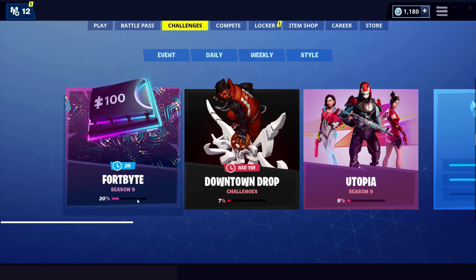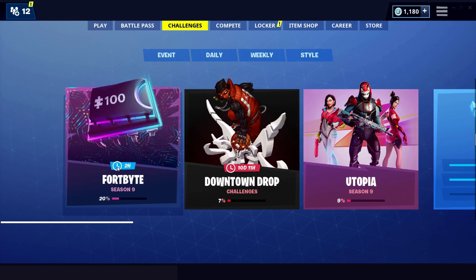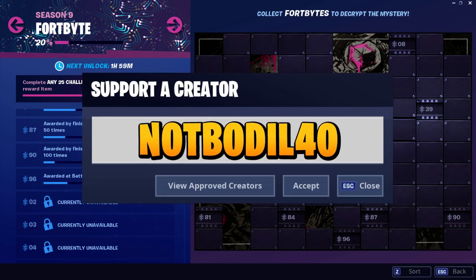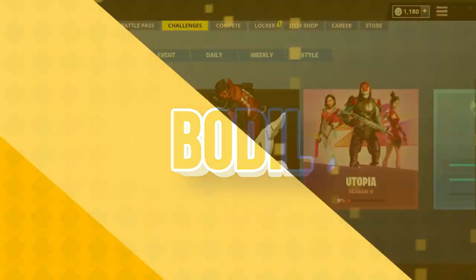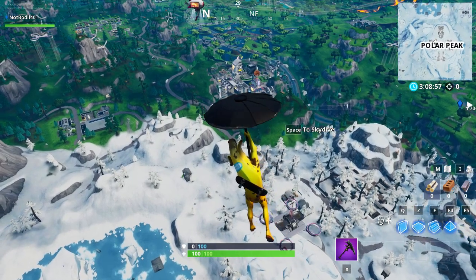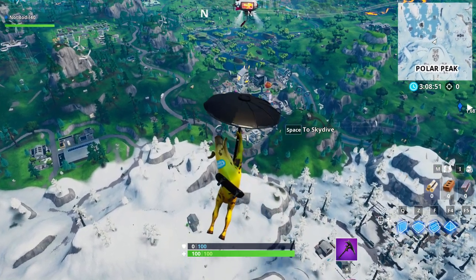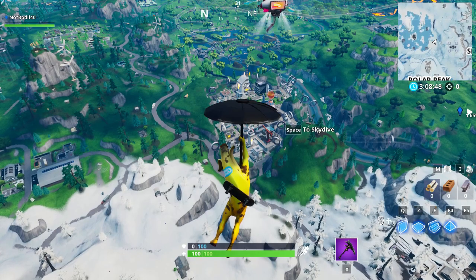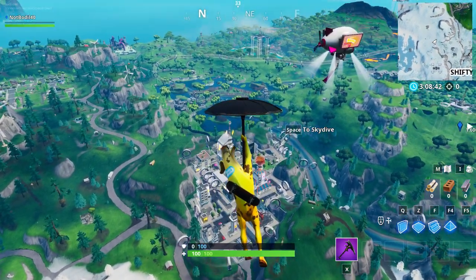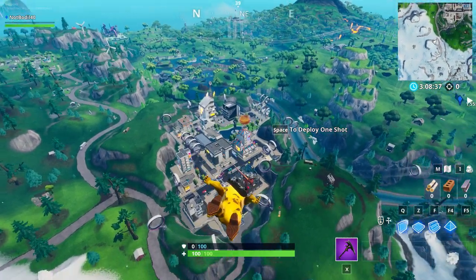Welcome back to another Fort Bite video. We're doing number 41, accessible by using the tomato head emoticon inside of Dirt Burger. Leave a like and subscribe, support the creator called isnotborrow40. This challenge requires you to have unlocked the tomato head emoticon in order to use it in the Dirt Burger restaurant, and you need to go to the biggest Dirt Burger restaurant.